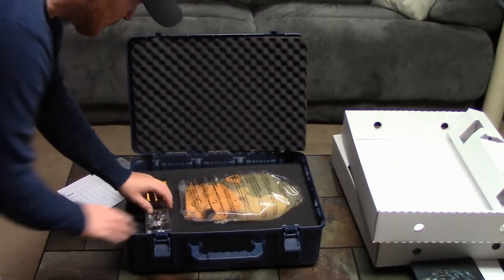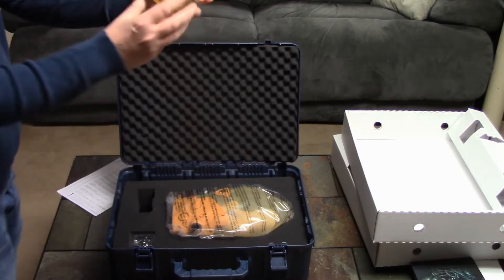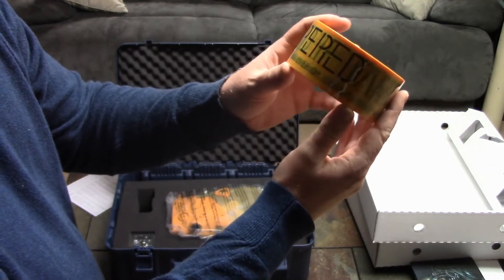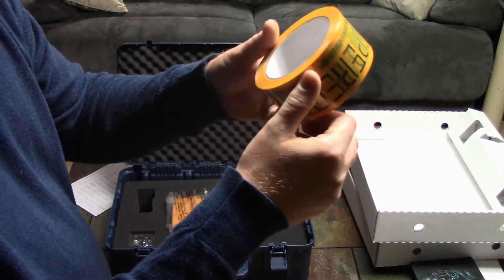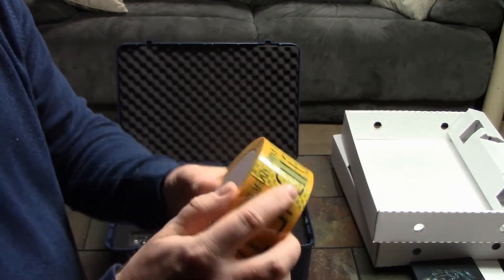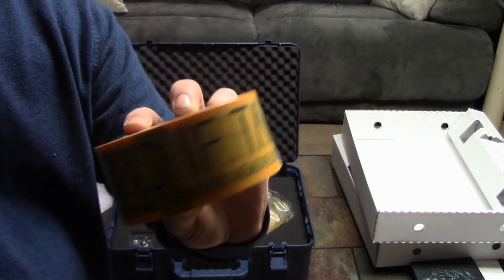Let me show you how this thing was packaged — you got the baby there and what looks to be some sort of caution tape. It says 'void if tampered' and 'paint over or remove label.' So I guess it's some sort of caution tape — it literally looks like something you would get at Home Depot. It even shows you the way to break the tape. Very odd, but really cool.